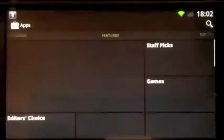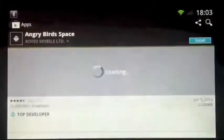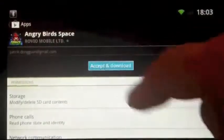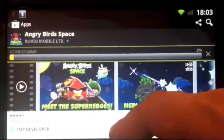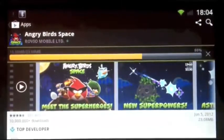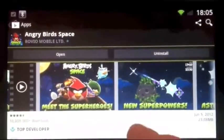Here is the Play Store — let's check it out and it's working. Angry Birds Space — I like this game. Let's install it. Accept and download. You can see the download is starting; it takes a little time.